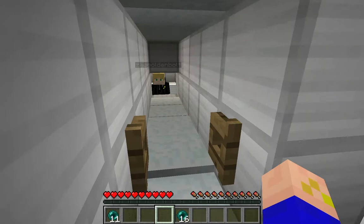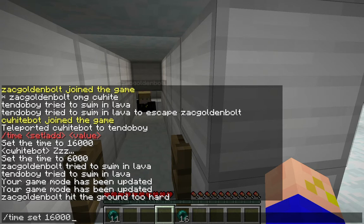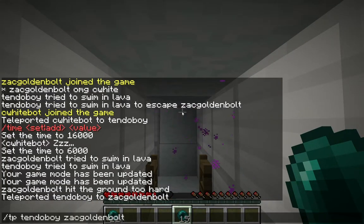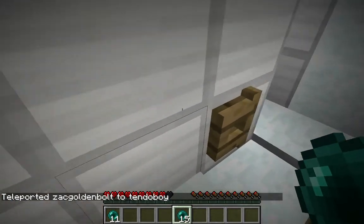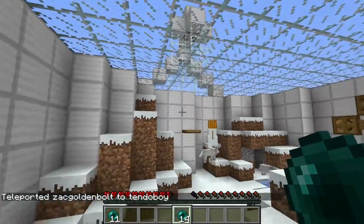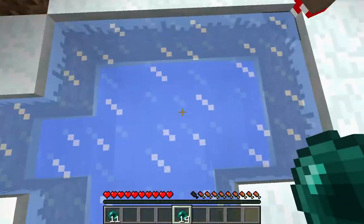Enderpearl in here — aim high. So you just gotta find levers? I don't actually remember how it worked. There's a pressure plate up there — I threw one and it spazzed out and killed me. So there's a pressure plate in here — let's throw an enderpearl on there. I think that activated something. I remember how this adventure map worked — it's a really old one.